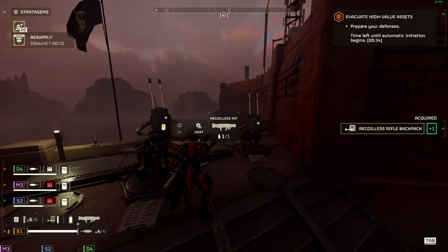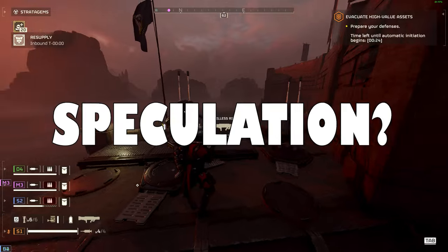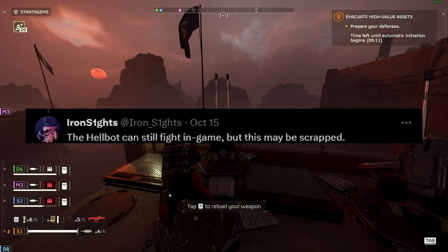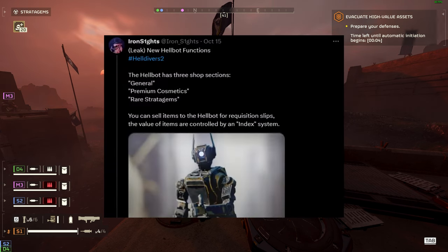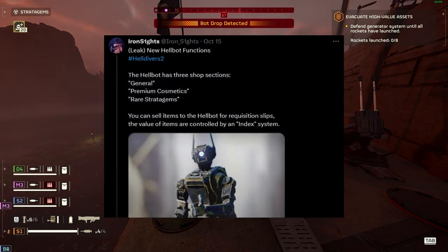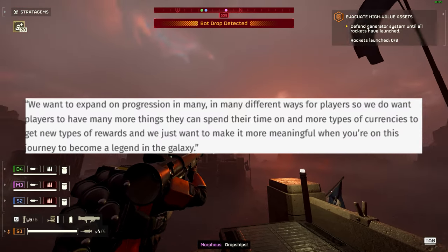First, we're going to look at a leak — an exchange system leaked by IronSights. This is a droid that will allow you to purchase items. There was speculation about what it could be. Apparently the Hellbot can still be used as an NPC teammate, supposedly. The Hellbot can still fight in-game, but this may be scrapped. The new leak suggests it will also function almost like a vendor. IronSights' new Hellbot functions include free shop sections, general premium cosmetics, rare shatter gems, and you can sell items to the Hellbot for requisition slips.